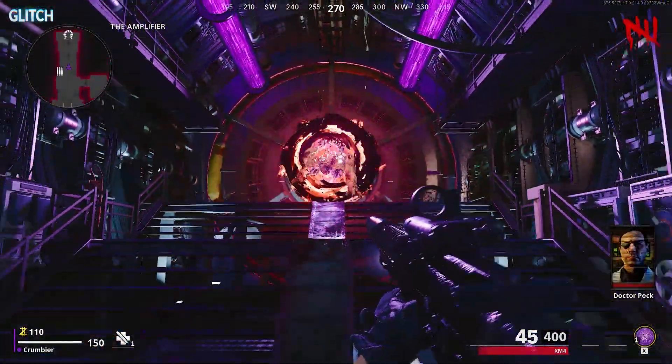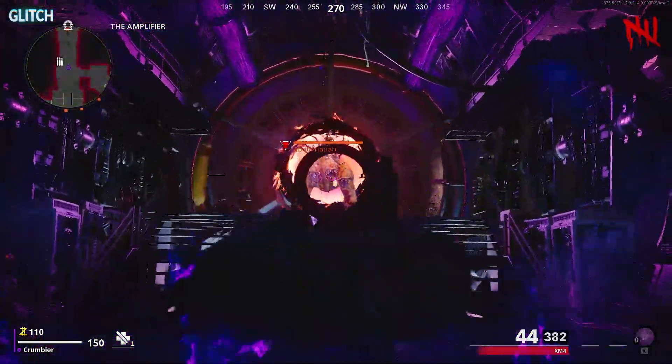Once there, make your way to the back of the Amplifier room to spawn an Abomination, which you'll have to kill.